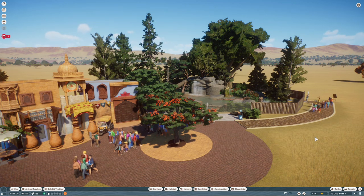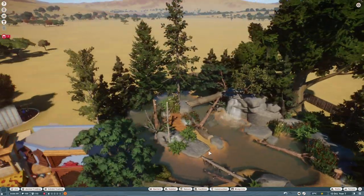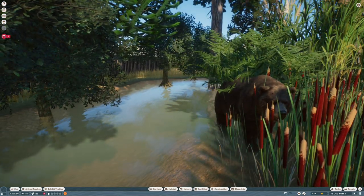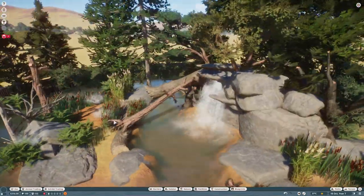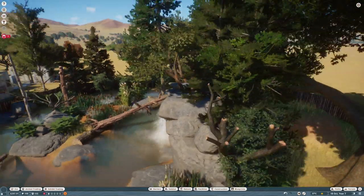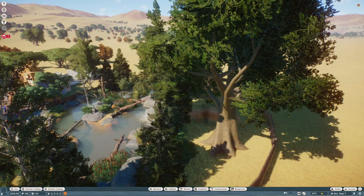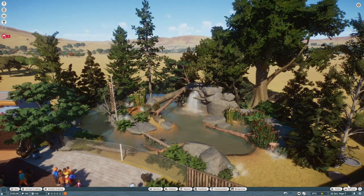Hey guys, welcome back. I've got Wiggles a little better taken care of now - got him some cooling vents so he's not being too much of a princess. He doesn't really have a problem with the enclosure. He's got his little island over here with a bed, and behind the waterfall I actually have him a little bit of hard shelter with some bedding down in there so he can get away from people if he wants.